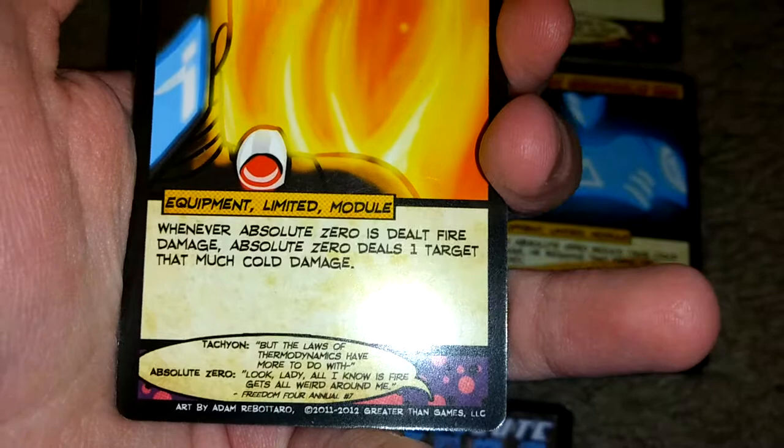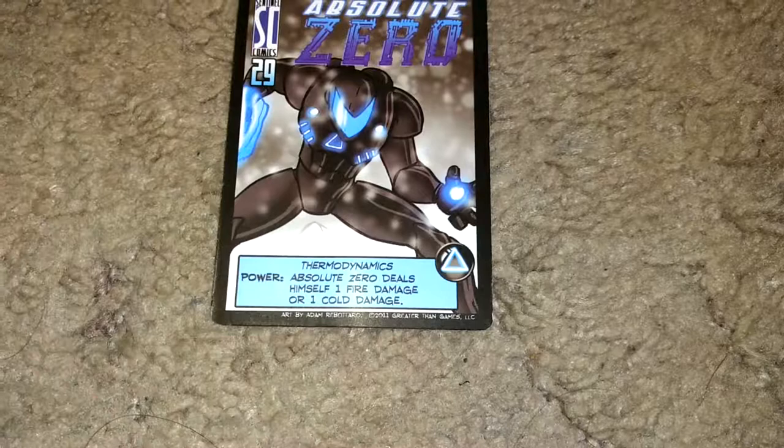Isothermic Transducer — there are four copies of it. Whenever Absolute Zero is dealt fire damage, Absolute Zero deals one target that much cold damage. So mixed with his dealing himself one fire damage, he could use that, after taking that damage, to deal one target one cold damage.